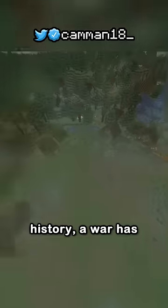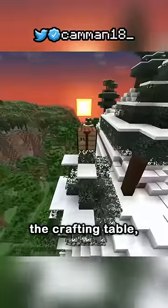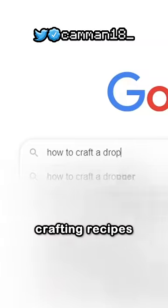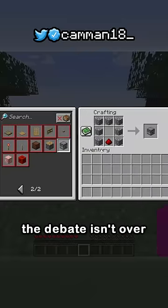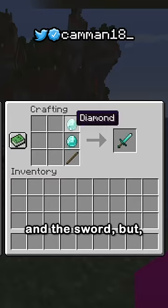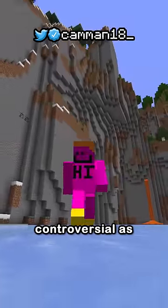Throughout Minecraft history, a war has been brewing all over the crafting table. Before this book existed, you had to memorize crafting recipes to make items, but the debate isn't over using this book. Some items can be crafted in multiple ways, like the book and the sword, but none are as controversial as the axe.